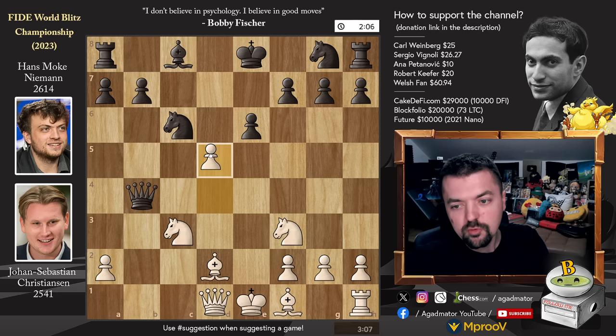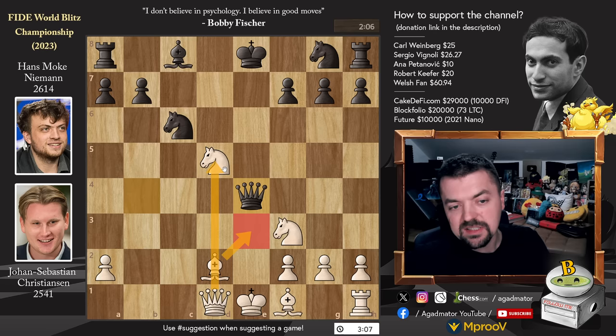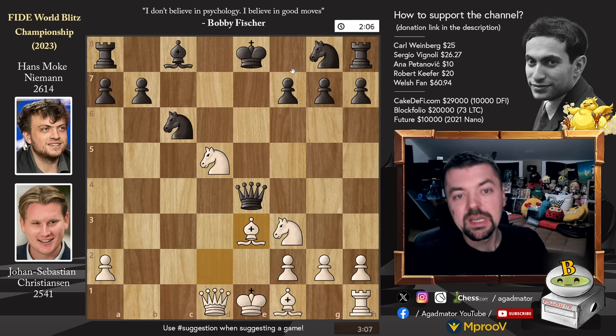E captures on D5. Now knight captures on D5, attacking the queen and also going for knight to C7 check. So queen E4 check — now you have to play bishop to E3, otherwise your knight will be hanging. These are only moves, so this is a forced line. Now black finally has to figure out how to go about this position. With king to F8, it's still a game and black will have an equal game.